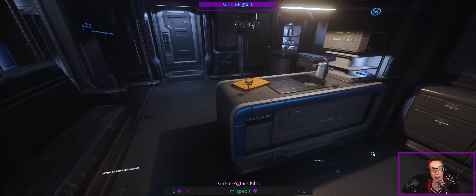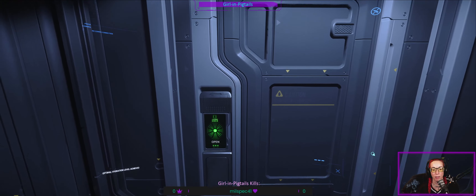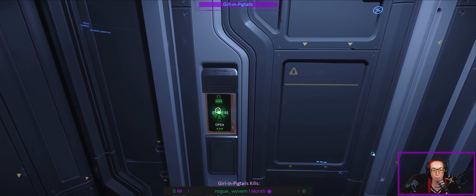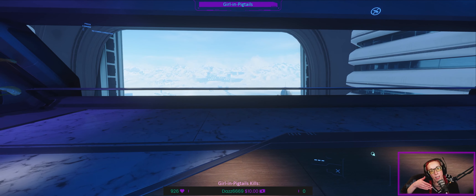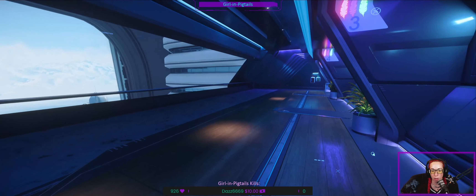New Babbage is a very posh city — very nice! To interact with doors and objects, press F and then mouse-click to open. You will get loaded into different habs whenever you log in, so you just have to look around a bit. The elevator is always going to be in the center. Press F and mouse-click to interact with the elevator, and we're going to the lobby.